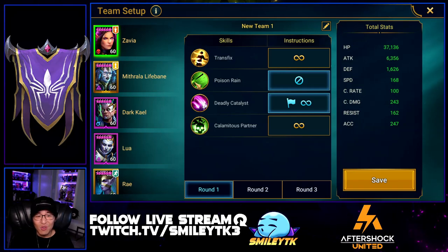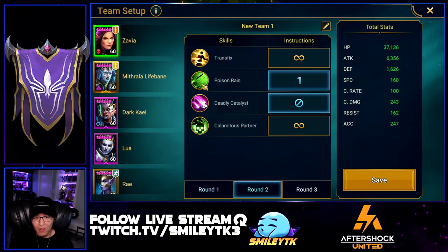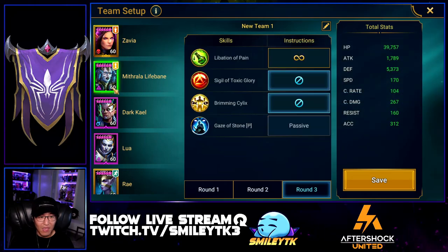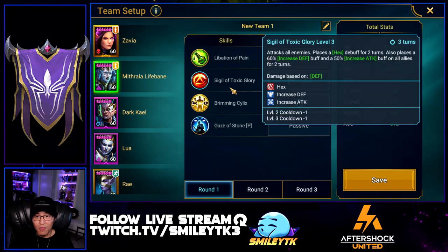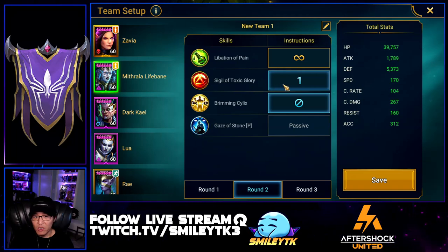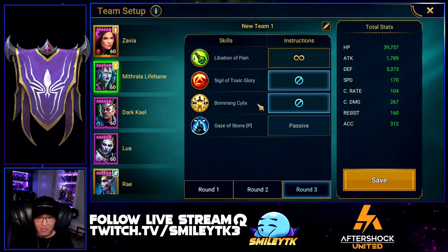In wave two I use the poison rain and save Zavia for wave three. In wave three she goes first with A1 priority, gets her poison rain back, uses it, then ends with the nuke. For Mythrala, the focus is on A2 for the AOE hit with hex and attack up. On wave two she still has A2 on priority just in case the run goes badly, but she mainly does A1 multiple times. In round three I only want her applying poisons to the dragon — not A2 or A3.